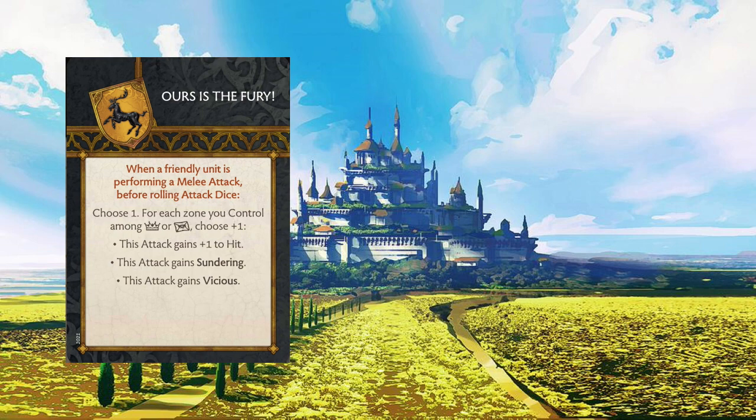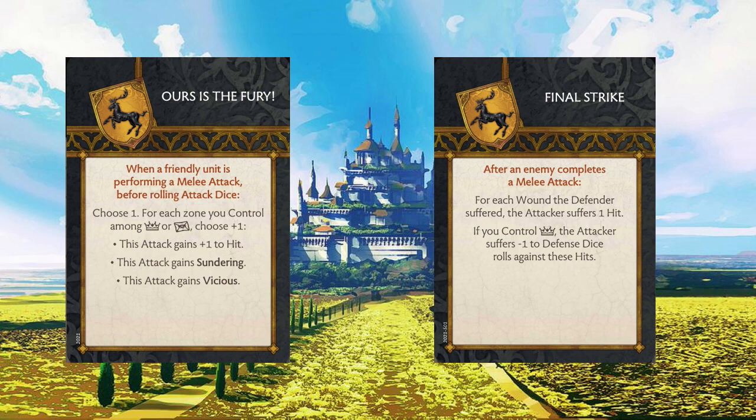The second card is Final Strike. This triggers after an enemy completes a melee attack — for each wound the defender suffered, the attacker suffers one hit. And if you control the crown, the attacker suffers minus one to defense dice rolls against these hits. The real synergy here is that the 4-7 stat, although average, is very easy to tilt into bad. Sundering gives a 5-plus armor defense save, which is not super great, and Vicious alone takes morale down to 9-plus. So if you time things properly and know your pikemen are destined for doom, you can set things up so your opponent goes for them, and then watch the unit get wiped out — maybe taking 6 or 7 wounds after panic.